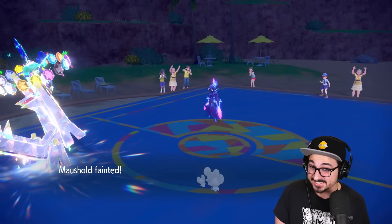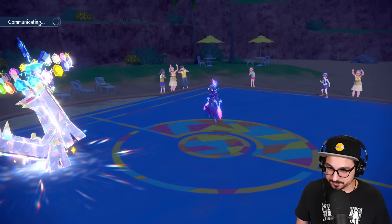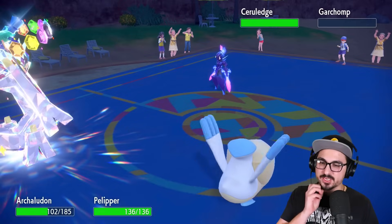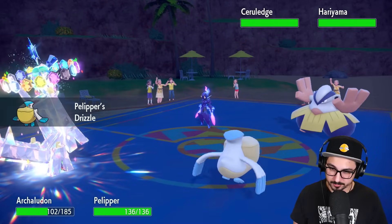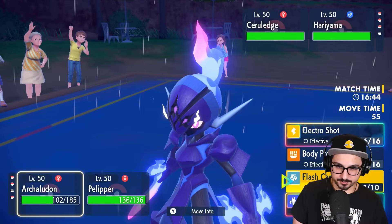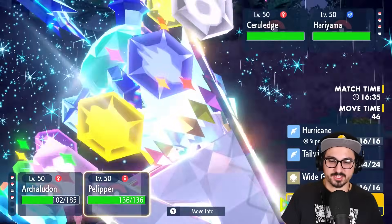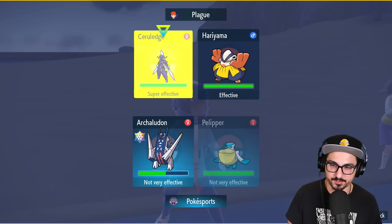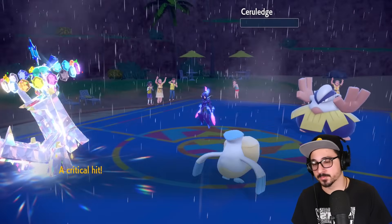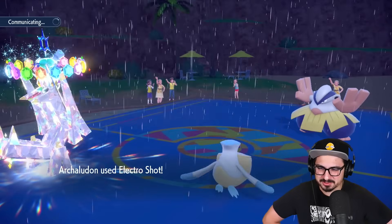Why am I focusing so much on a special Garchomp when there's a plus two Ceruledge in front of me? Bitter Blade now — that's going to death. Okay. This Ceruledge might be able to win them the game. Into Pelipper we go — now we can go for Electro Shots. Question is, do we Tailwind? They have Hariyama, which is a little problematic. I still have my boosted attack with Electro Shot. I'm going to fire Electro Shot into Ceruledge — and just in case they Fake Out my Archaludon, go for Weather Ball into Ceruledge as well. Ceruledge just lets me kill it. That works for me.